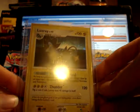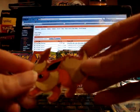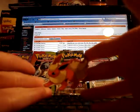A holo Pop 8 Luxray — so this is the other Pop holo that I traded for. And then this is an extra: a cool little cardboard Flareon cutout.